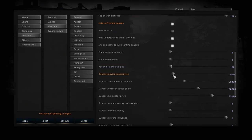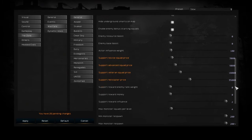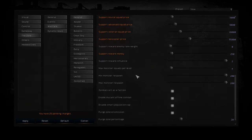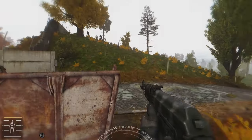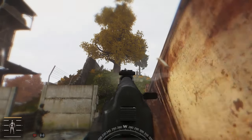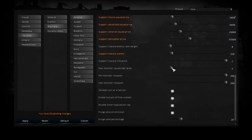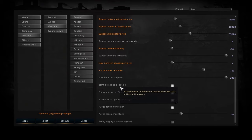Down here you can adjust the prices of recruiting stalkers and also the price of the helicopter. The Support Money Reward allows you to gain rubles when you eliminate other stalkers — I like to set this to 250 so you gain a few coins for doing your job. In Warfare Mode you can take small jobs from NPCs, but sometimes you'll need to focus more on attacking and defending territories. Also set the minimum and maximum monster respawn time — don't make the minimum too low or you can overwhelm the zone with mutants. There is also a Purge Zone option which has a chance to remove captured bases when an emission occurs; I turn this off, but feel free to experiment.